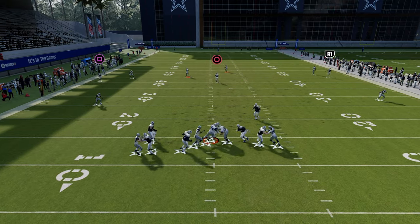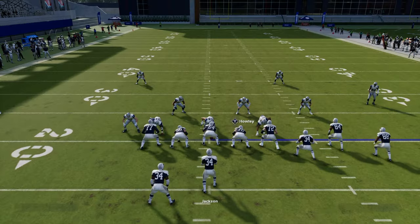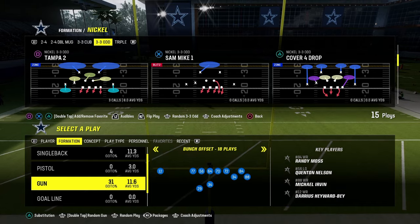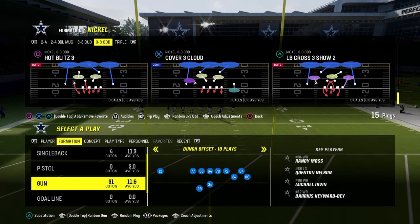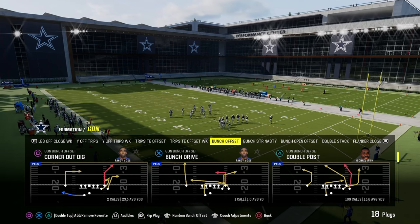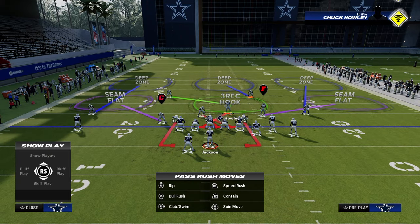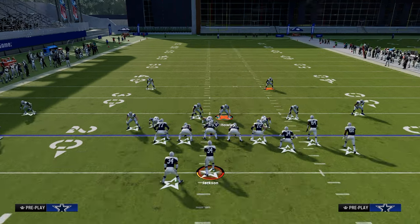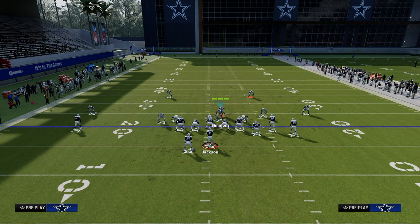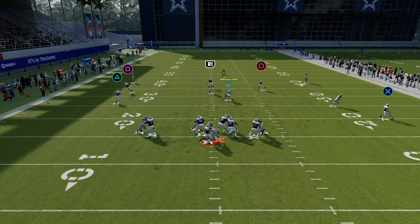I've loved this blitz for years — it's just a different way to run it. The way I used to run it was out of LB Crossfire. So you would run this out of LB Cross 3 Show 2 — go ahead and flip it. You would crash to the right, and then stand right here. You're getting that same crossfire coming through that left side A-gap, and as you can see, it still works fine.